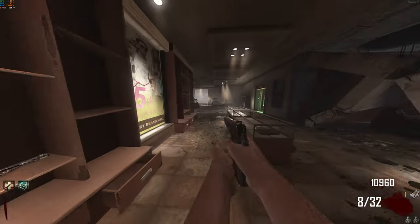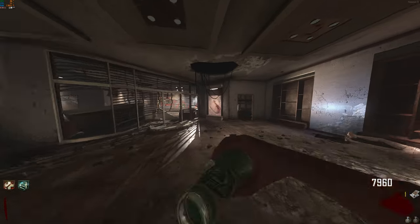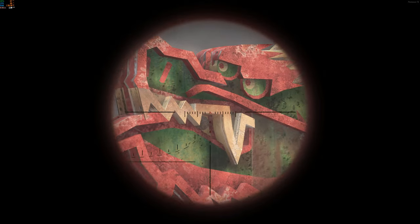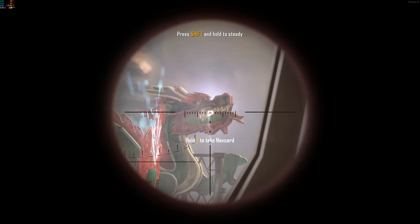Step four is going to need you to have a sniper. You can get one out of the box, but the easiest way is to buy the SVU off the wall right here, then go over to this window, look at the dragons on the roof, and snipe the balls out of the dragon's mouths. There should be a total of two.